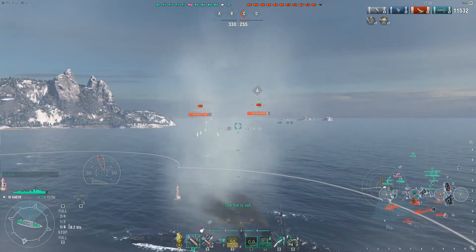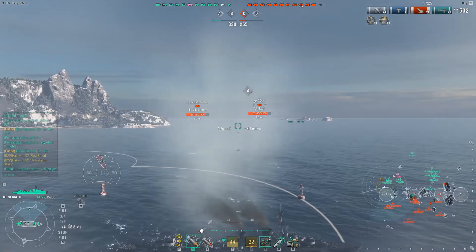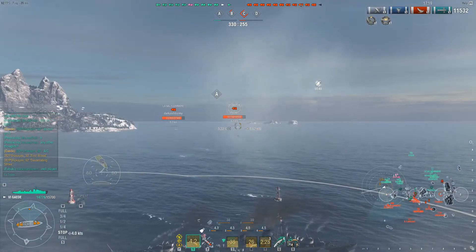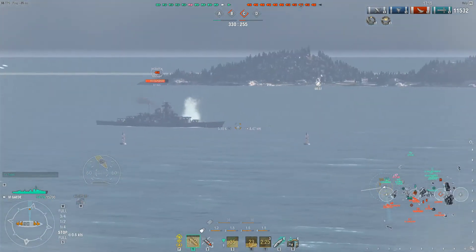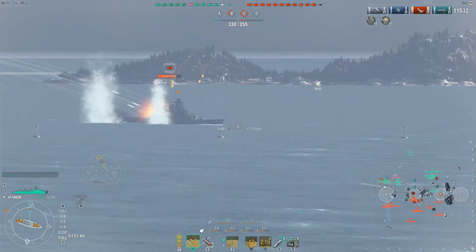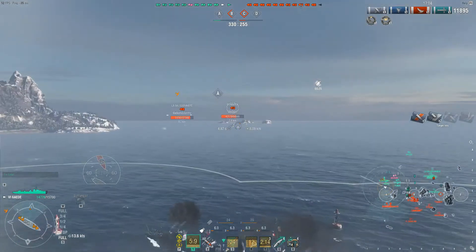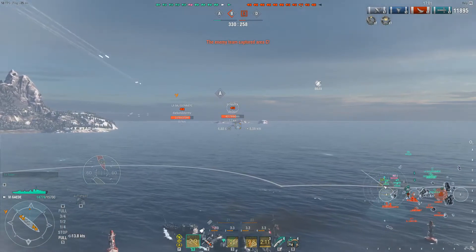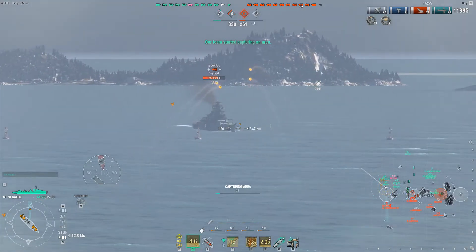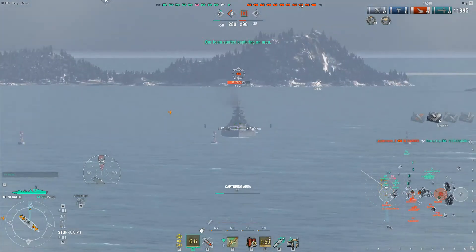Going back to the guns — German HE is very lackluster. As you saw there, we only did around 14,452, even when we hit the enemy Fubuki with all four of our shells. I would honestly say using AP is going to be more effective, but the only downside with AP is obviously you don't get that chance of fire or the chance of knocking out a module. AP would probably do a little bit more damage but without those additional effects that High Explosive offers.